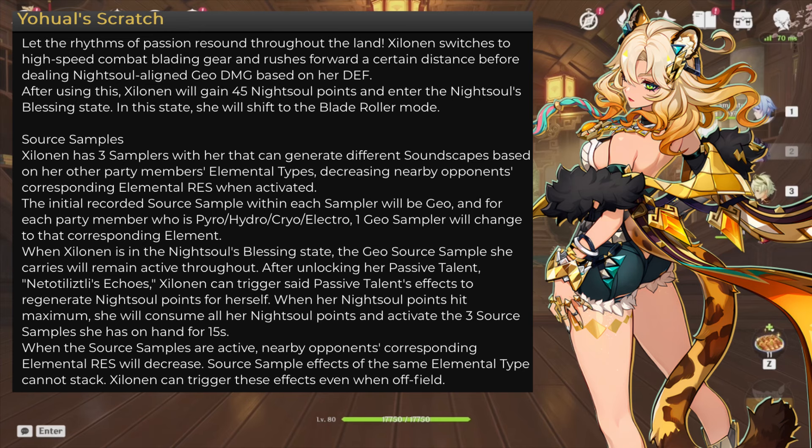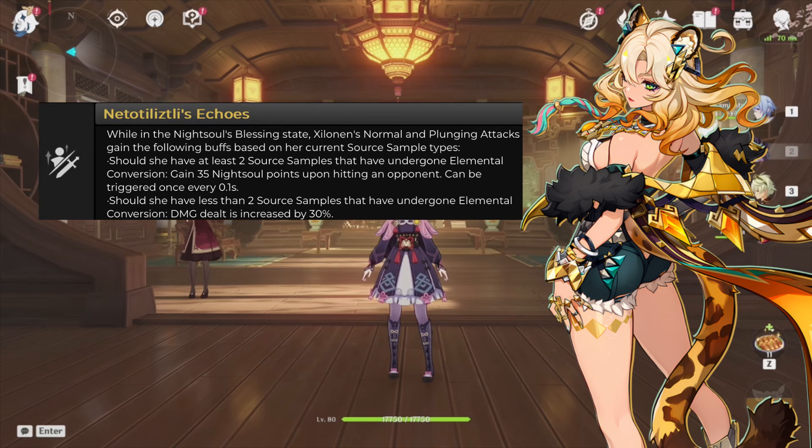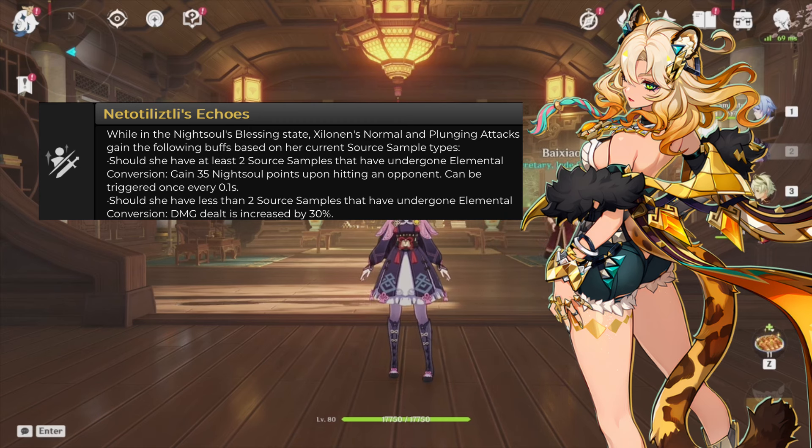In her Knight Soul state, Xylonen swaps to a blade-roller mode, increasing her movement speed and climbing speed, and she can perform high-speed leaps — turning her into a little leopard, which is super cool. She has a 9-second time limit, after which her Knight Soul points deplete. If she has at least 2 Source Samples that are not Geo, she will gain 35 Knight Soul points upon hitting an opponent every 0.1 seconds, reaching 90 very easily. However, if you want to main DPS her with 0 or 1 non-Geo Source Samples, her damage dealt is increased by 30%. So you can build her as a main DPS or support — though her DPS window is a bit small.